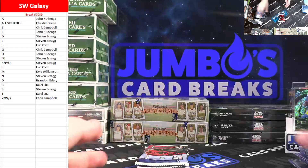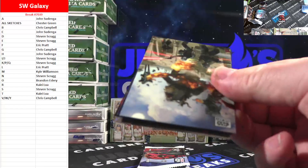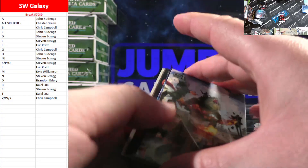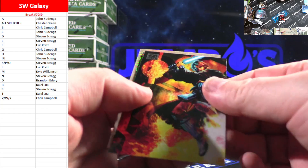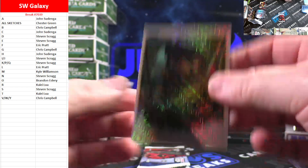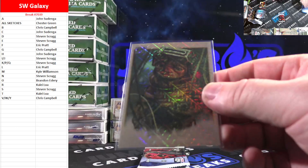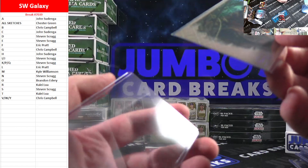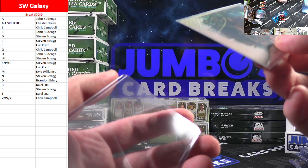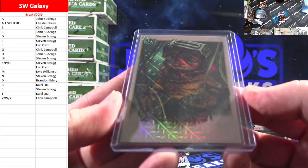Couple packs left. Got a mojo here — a little Droid Smith, 45 out of 50 on the mojo. L-spot. Looks like Eric Pratt. There you go, Eric — to 50.